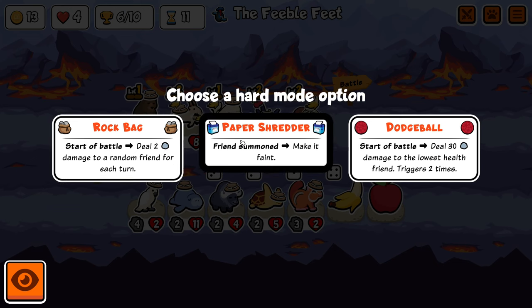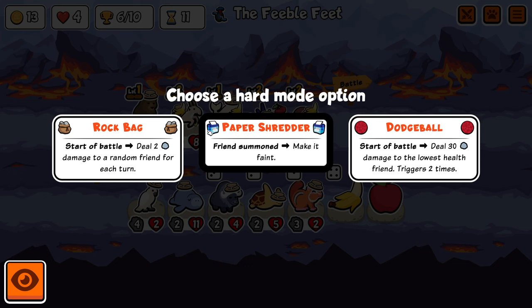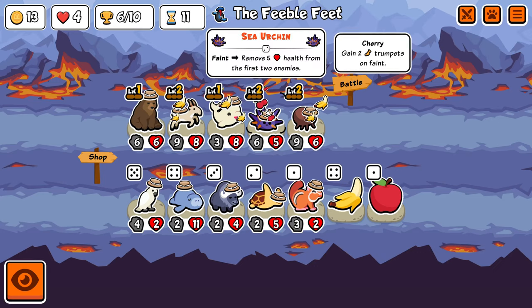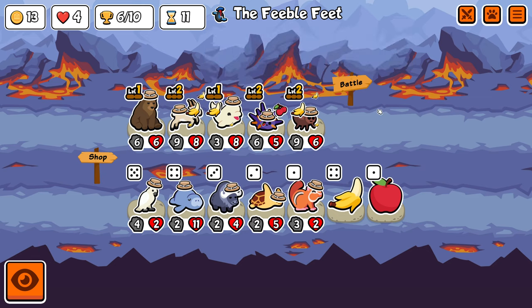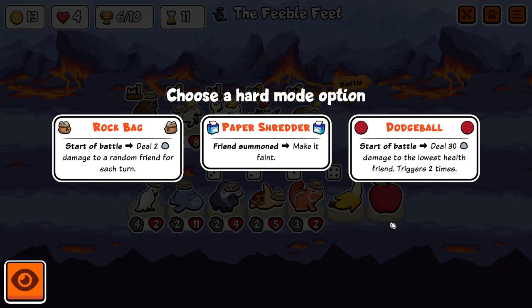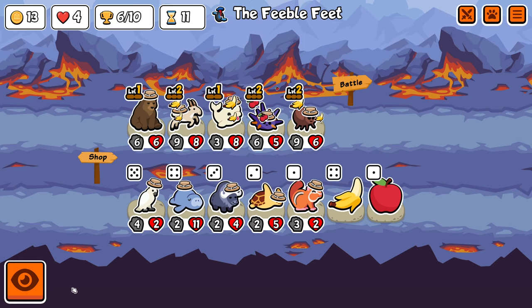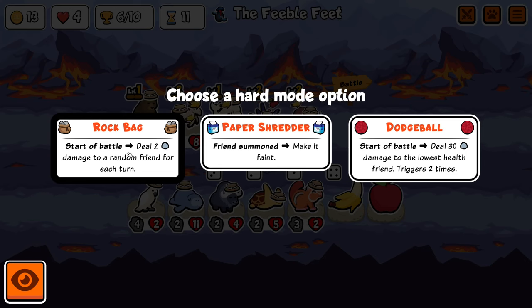Monkey reskin — yeah, there's changes. Paper shredder gets me killed. Here's the thing about paper shredder — this also works in the shop, so even if I sold something and bought something else it would insta-die. Anytime anything gets summoned — my monkey, my other monkeys, my slugs — they would all insta-die. Value for the bear but nothing else. There's dodgeball — start to battle, deal 30 damage to a random lowest HP friend, but it happens twice. That would insta-kill my bear and my flea. I guess a sea urchin and one of the other two. It may have to be rock bag, but that's still like 22 damage spread out over everything. These are all really, really bad — terrible options.